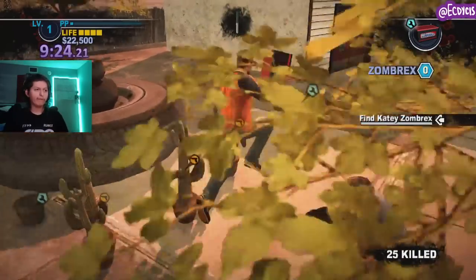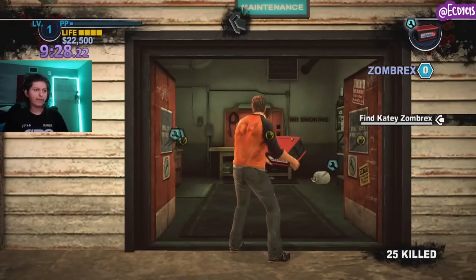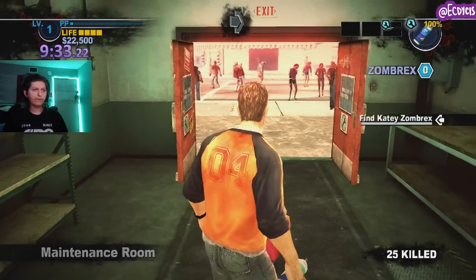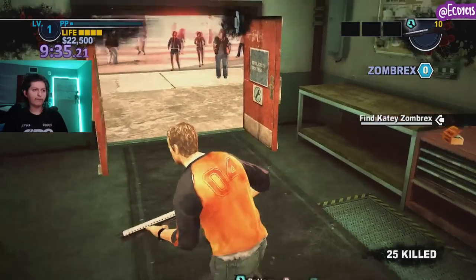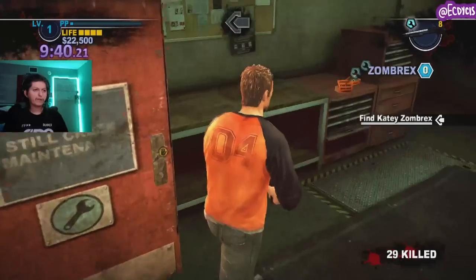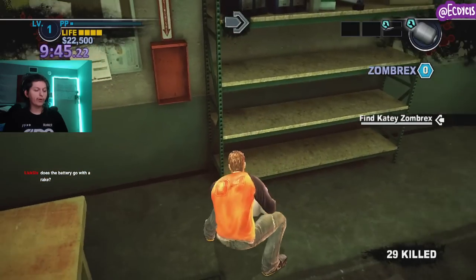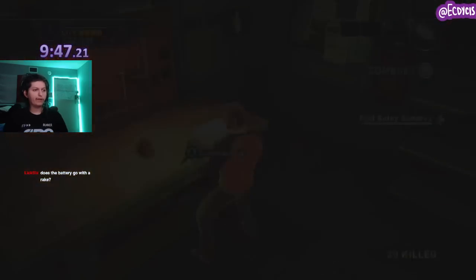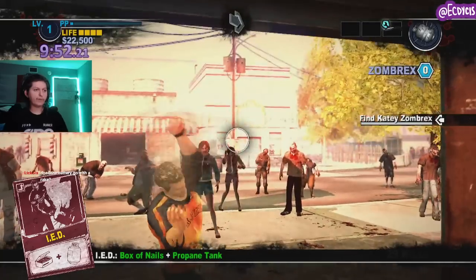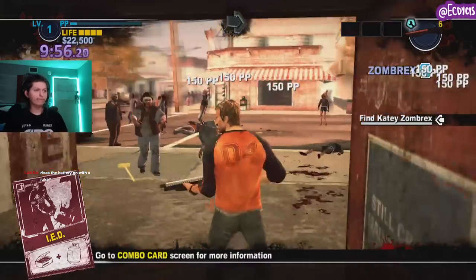I've already made the Drill Bucket and the Nail Bat. We're about to make a few more by dropping a load of weapons here. First we're going to be making propane nails — our third combo weapon. I think it's called the IED. It's a neat weapon — you can throw it and then shoot it. Boom.